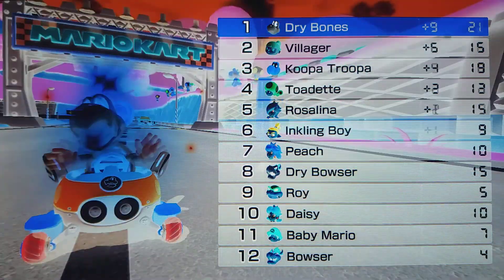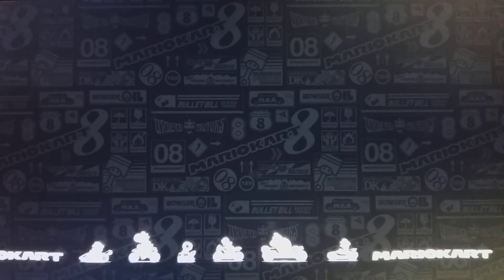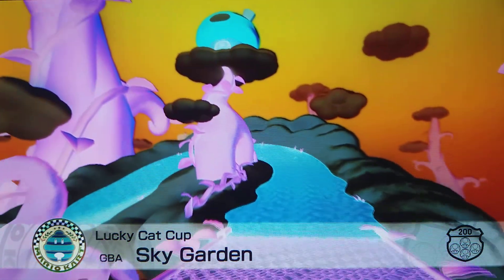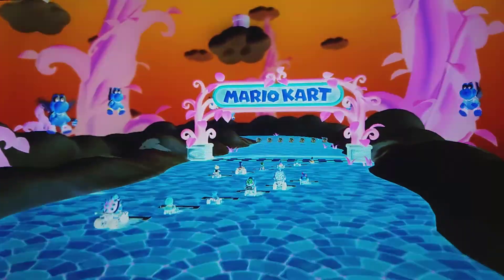We jump off in style with the mushroom. What do we have next? Sky Garden — how could I forget, I also love Sky Garden. This is the Mario Kart Tour variant. The floor is orange — or blue in this case, who would have guessed? We got purple vines, it's so cool.